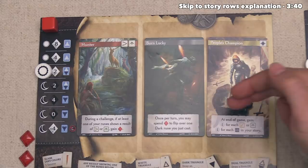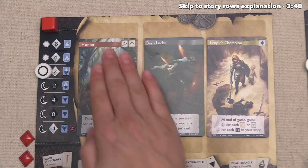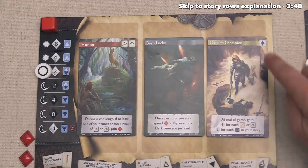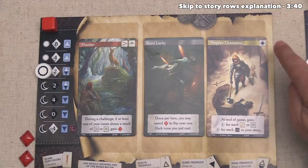The People's Champion says that at the end of the game, we will get one triumph point for every Strength or Wisdom showing up within our life story, and one point for every plus one in our story. These plus ones are essentially challenges that are harder to accomplish than normal. Looking at our cards, the Hunter starts with one Dexterity and one Wisdom, and the People's Champion comes with one Divinity story icon. We will get bonus points if we have two, three, or four of the same type of story icon, so it makes sense to try and get more Divinity icons.